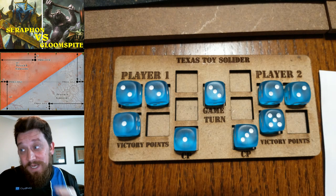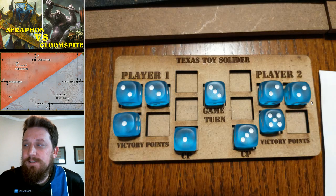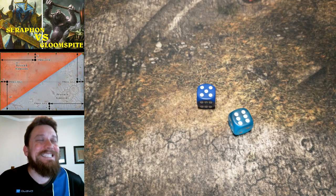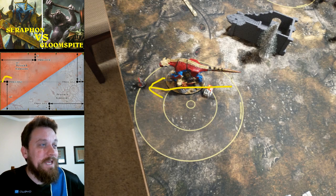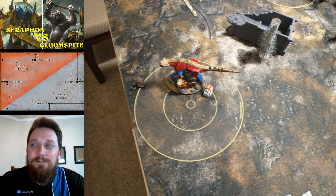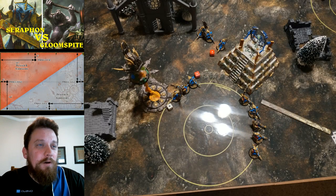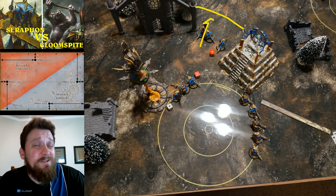I'm down by four points but I still like my chances — I've got both Carnosaurs up and his guys are still kind of pinned back in his area. Roll off into turn four and I win. This is going to be good. My Carnosaur flies all the way over to his objective on the left side corner — there's just a Fungoid Cave Shaman there — so he's going to go snack on that little fella. I dispel the Balewind Vortex and move it, then hop back up on it as a trick to move Kroak out of the way.